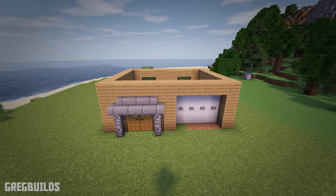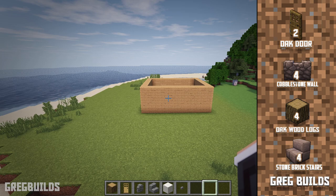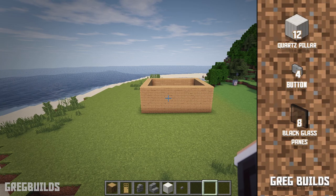Step 2. Next let's make the windows and door openings in the house. We will need 2 oak doors, 4 cobblestone wall sections, 4 oak logs, 4 stone brick stairs, 12 quartz pillar blocks, 4 stone buttons, and 8 black stained glass panes.